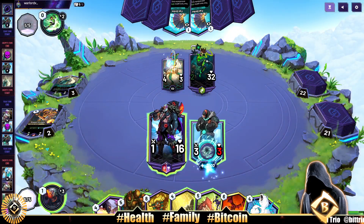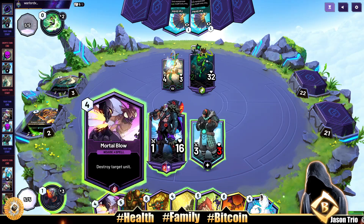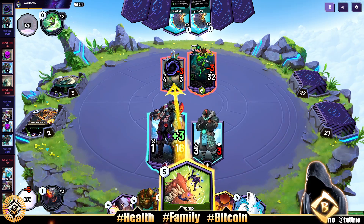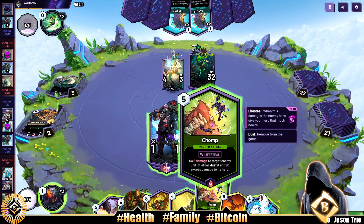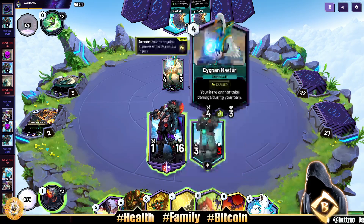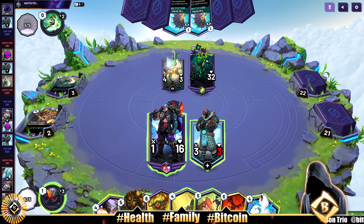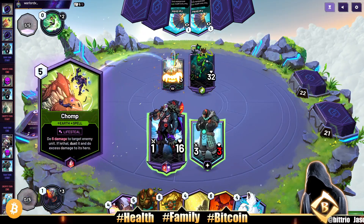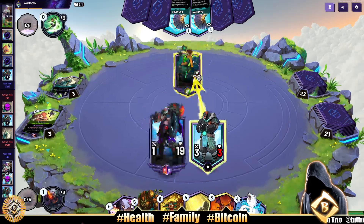Our opponent just played The Elder and passed the turn. That's all they wanted to do? Now we're doing something good. Do we chomp? We might just chomp and gain some health — 6 damage though. Do we waste it on the 4-drop? We're certainly not going to attack and give up our Cloud Guard. I guess we must dust them. Hate to do it, but we get rid of the banner unit. Punch for 4. Let's see what our opponent has up their sleeve.